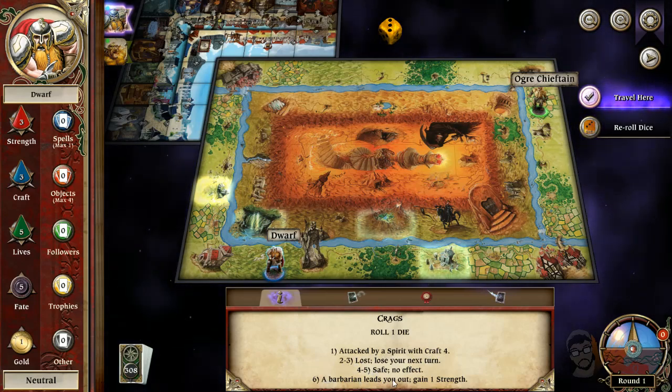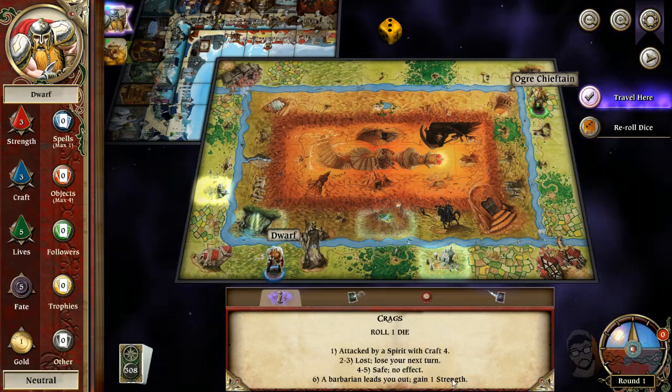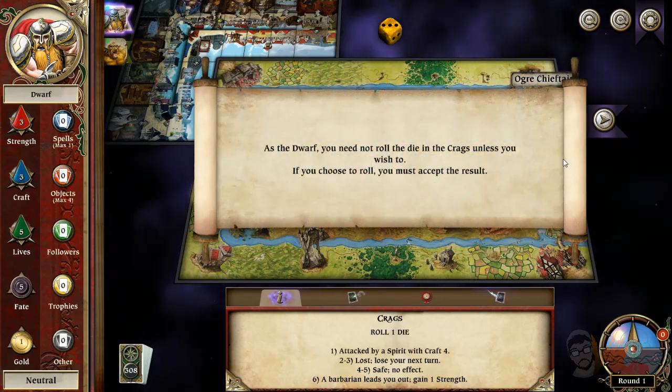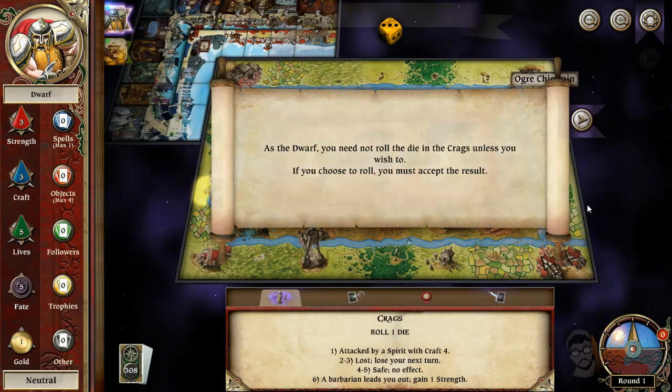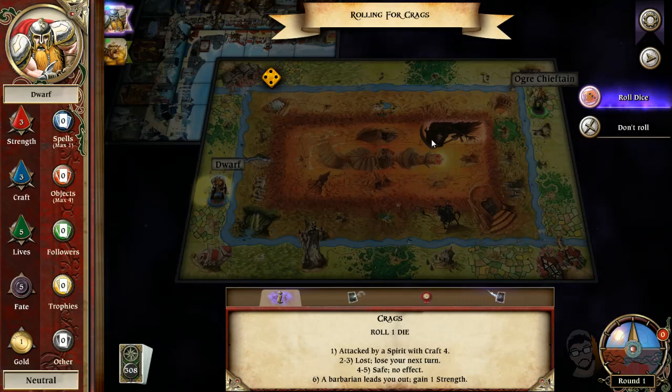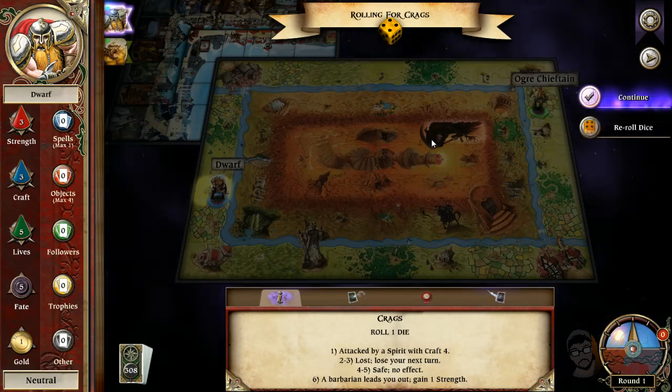Let's roll the die — I got a three. We'll head on over to the crags. Roll one die: attacked by a spirit with craft four — not the worst. Two to three: lose the next turn. Safe: no effect. A barbarian leads you out, gain one strength. Okay, this place isn't too bad. The dwarf doesn't have to roll in crags, but I will roll. I was hoping for a six, but a four-five is fine. The chieftain's ultimate goal is to kick my ass.